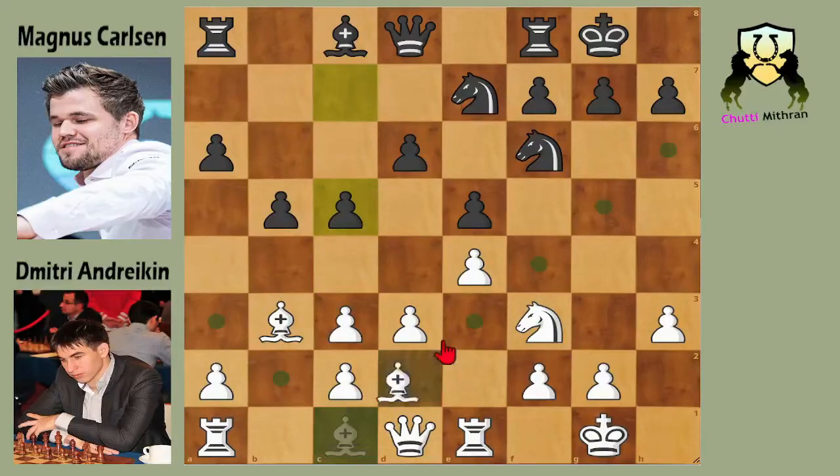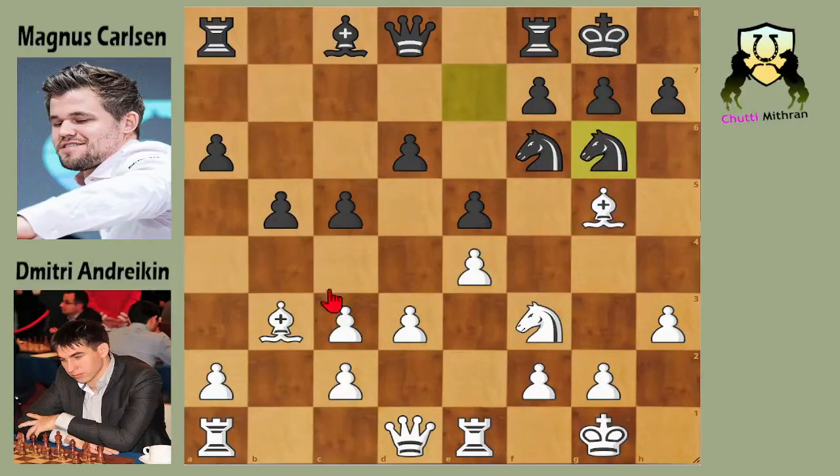So in this position after c5, Andreikin plays bishop to g5 and he is preparing bishop takes f6 which will destroy black's kingside structure. Of course you know what Magnus will play — Magnus plays knight to g6, defending the f6 knight. This position is a critical position of the game and white has to make a choice. There is only one move that saves white in this position and that is a4, challenging the b5 pawn, but black will still play rook to b8 and white's position is still tough. However, Andreikin plays bishop to d5, and bishop to d5 is a bad move — it's very hard to see why until you see it.